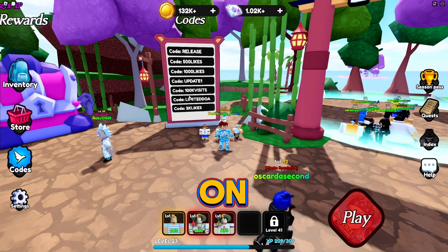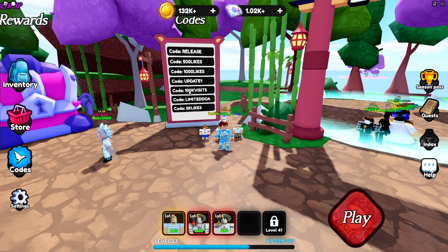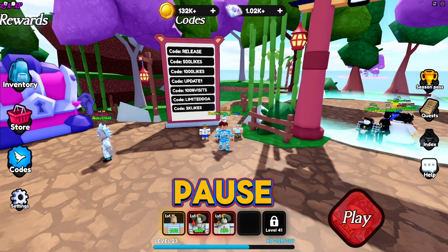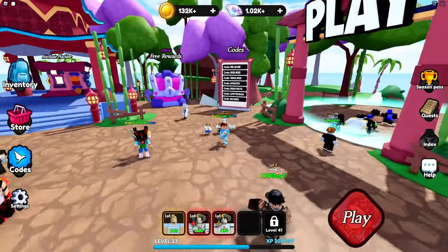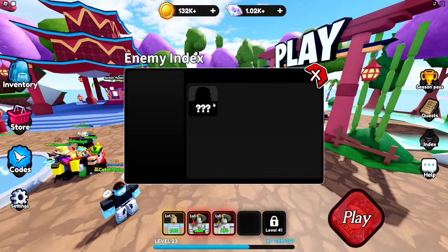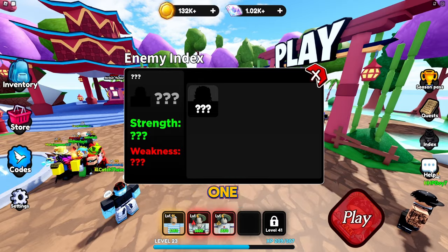I will leave the codes on screen for a good couple of seconds so you can get them, or you can pause the video. That should give you a decent amount of good stuff. If you go to the index, there's only one enemy index.